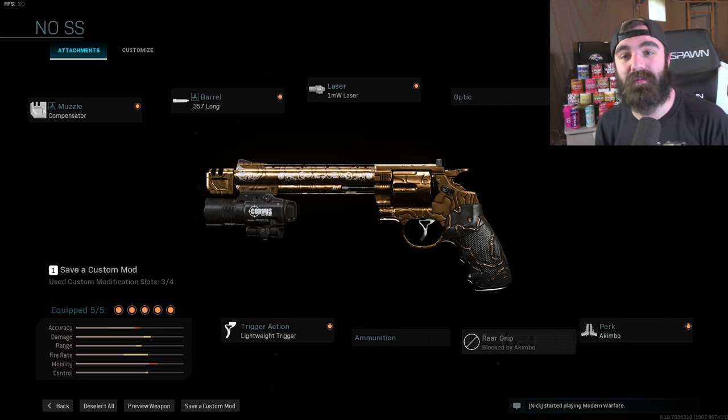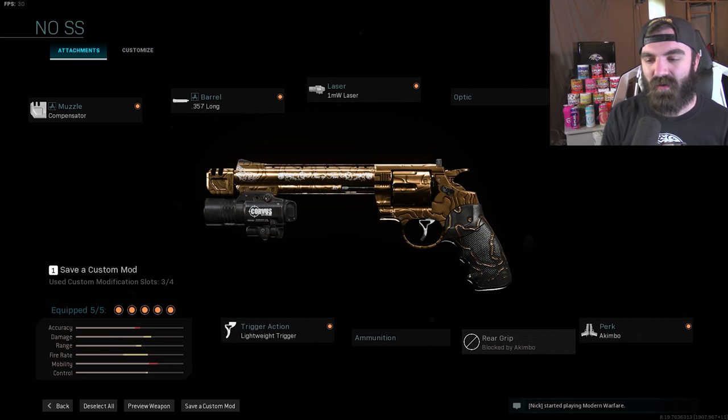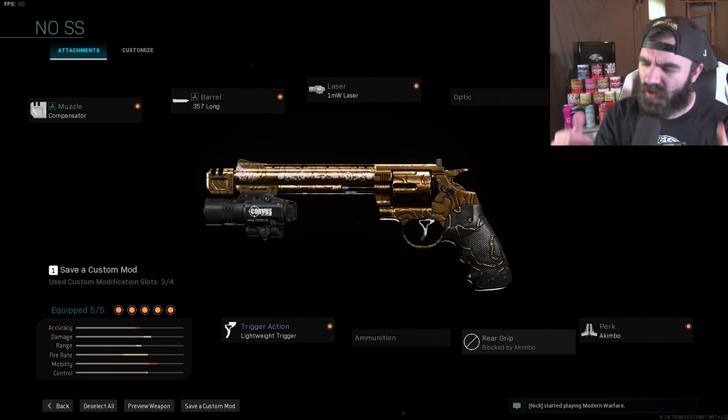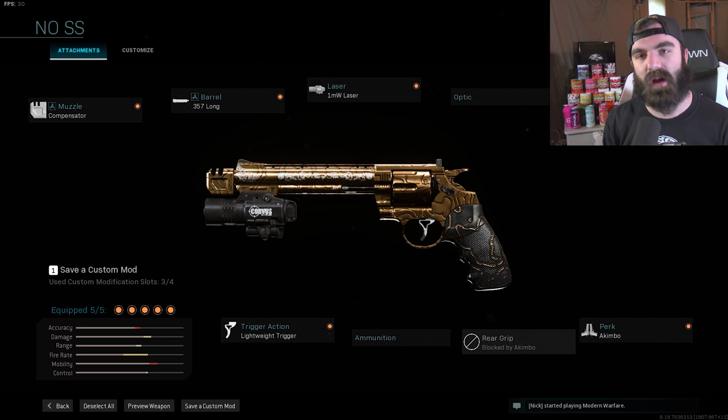What is going on YouTube, FoxGamer coming to you guys with a brand new video. Today we are using the Akimbo 357 pistols but there's no snake shots on them — the snake shots got nerfed yesterday. We're running the 357 long barrel, one milliwatt laser, lightweight trigger, akimbo perk, and I put on the compensator just to see how it would go.